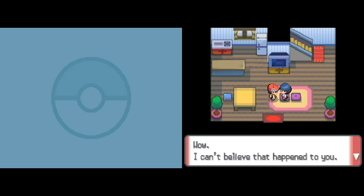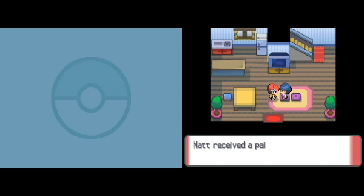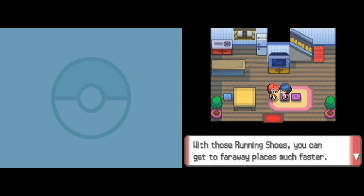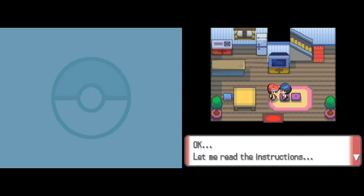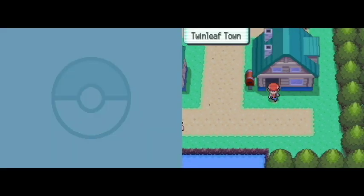What's up, dear? Wow, I can't believe that happened to you. The professor you mentioned was most likely Professor Rowan of Sandgem Town. I've heard that he is well-known for his studies and also quite intimidating. Matt, I think you need to visit him in Sandgem Town — you've probably explained why you had no choice but to use his Pokemon. Don't worry, I'll show you'll understand. Oh, Matt — put these on. Fresh new shoes. Going to Sandgem Town is like an adventure in itself, right? With these running shoes you can get to far away places much faster. Press the B button to dash faster than ever before.